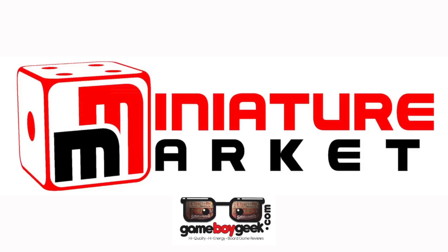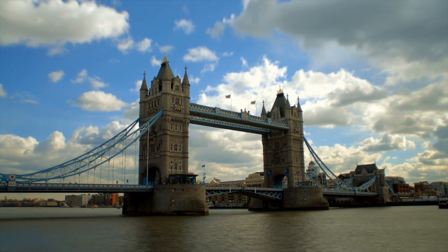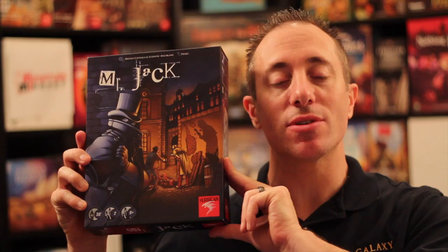Hello my friends, it's the Game Boy Geek here. Ten years ago, a game came out about being in London — not just the daytime London looking at the bridges in the skies, but the deep dark city streets of London, where Jack the Ripper is running around and trying to escape after a murder. Today we're going to look at the 10th anniversary edition of Mr. Jack. I've already reviewed this — if you want to see that, click the description below. But this is a comparison of the first edition and this new edition, because there are quite a huge amount of tactical decisions that are different now that the game has been redone. Let me show you every difference.